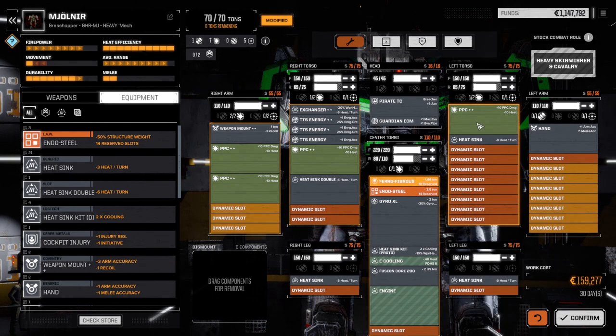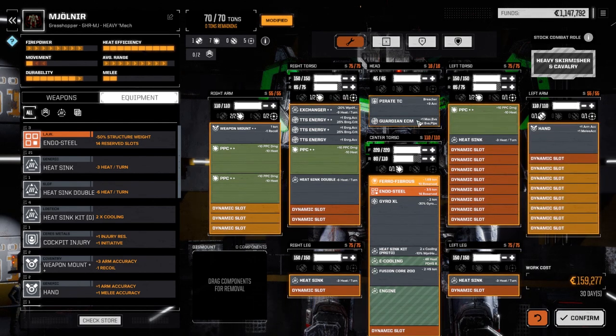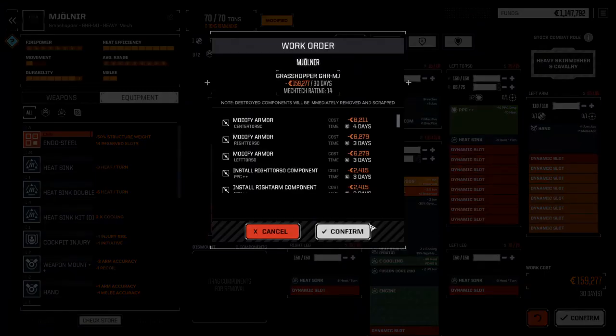I think we're going to go this route — four PPCs. We could pull one out and put three medium lasers in for the same heat, but with the big accuracy bonus — minus 1 accuracy with the PPCs but plus 5 accuracy in the torso and plus 8 on the arms — I think this thing is going to be pretty devastating firepower. We definitely need the Guardian so it won't be moving very far. Let's confirm — 30 days. Definitely worth it.